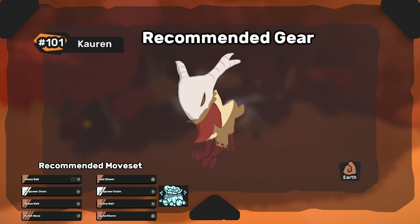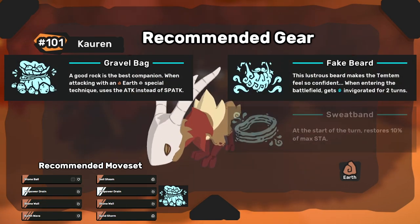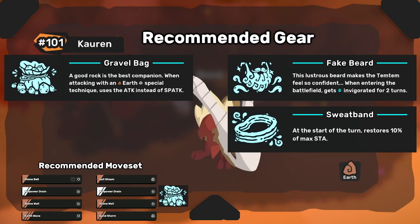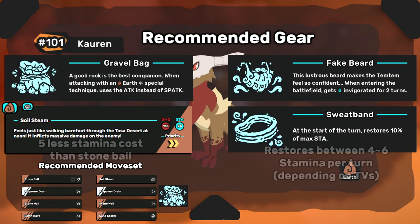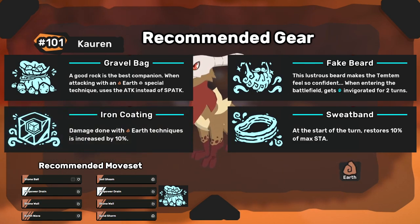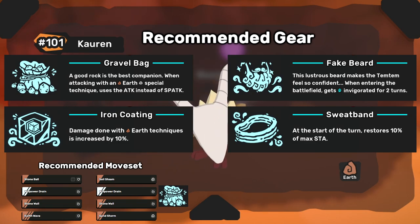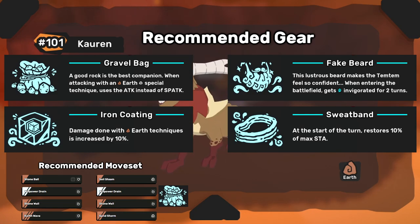For gear, you either want to run Gravel Bag or Fake Beard. If Fake Beard is used by another Tem, Sweatband is okay as well, but Gravel Bag is almost the same value as Sweatband because Soil Steam costs 5 less stamina than Stoneball anyway. Iron Coating is okay as well, but it's a really greedy option. Unless you're spending every other turn using Willpower Drain, you're going to run out of stamina, and then the damage from Iron Coating won't be that big of a factor.